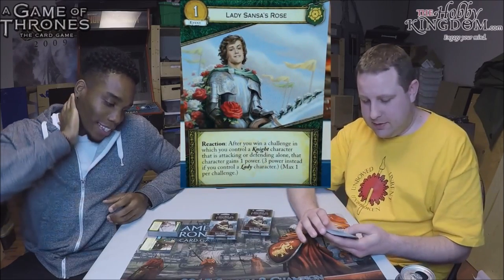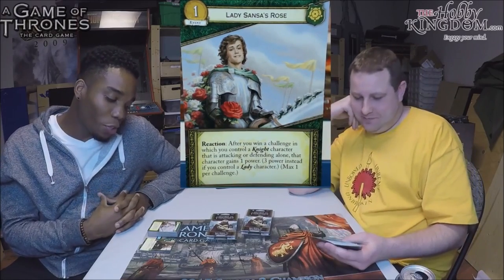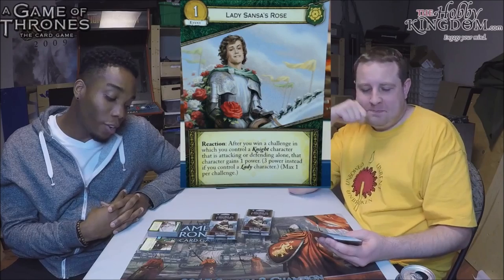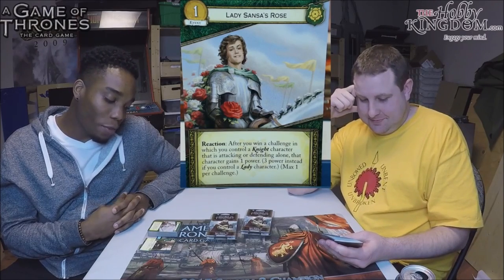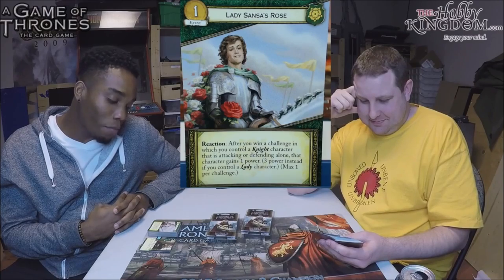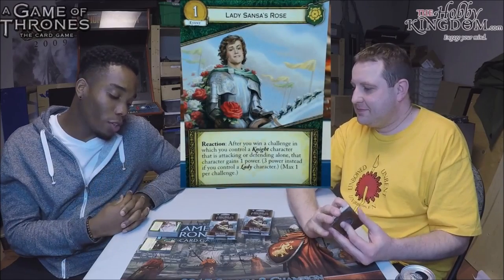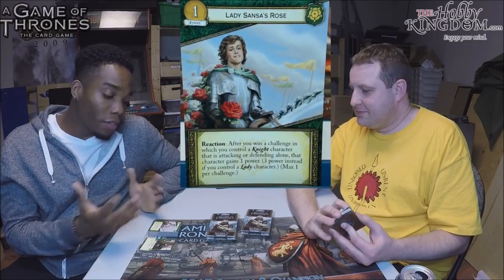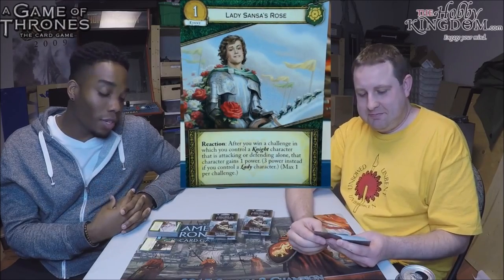Next card: Lady Sansa's Rose. It's a one-cost event. Reaction — after you win a challenge in which you control a Knight character that is attacking or defending alone, that character gains one power, or three power instead if you control a Lady character. Max one per challenge.